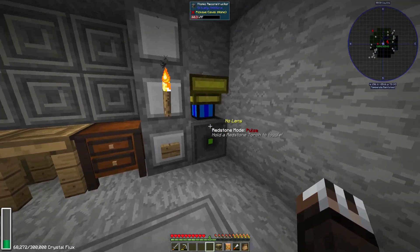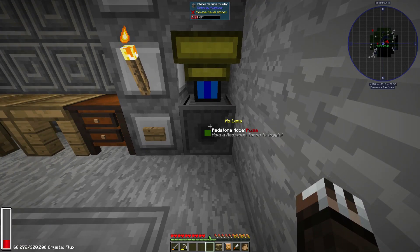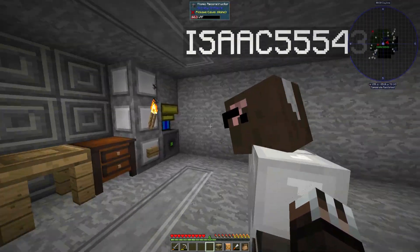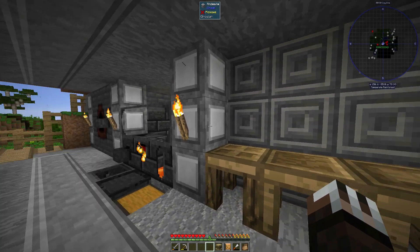The setup we did here is so that we don't waste the energy — just put a button there and change it with a redstone torch to pulse. And then it shoots a beam. We've got a nice little glass right here. So we'll just continue on this train with more machinery, I guess.